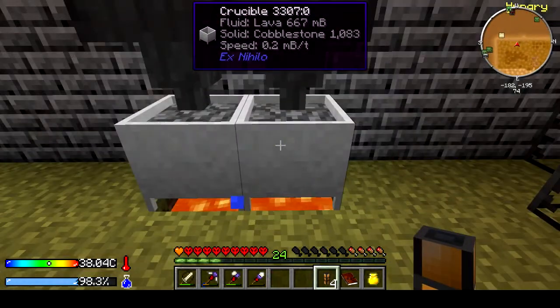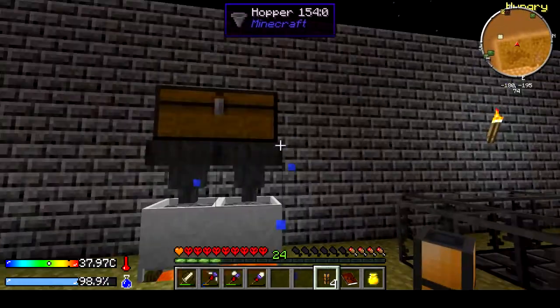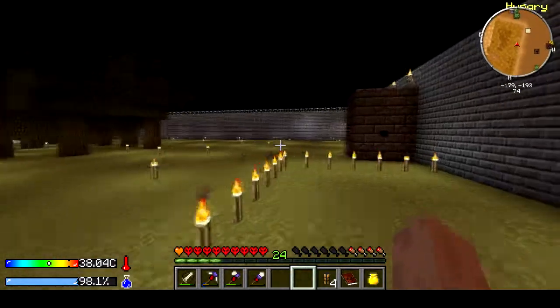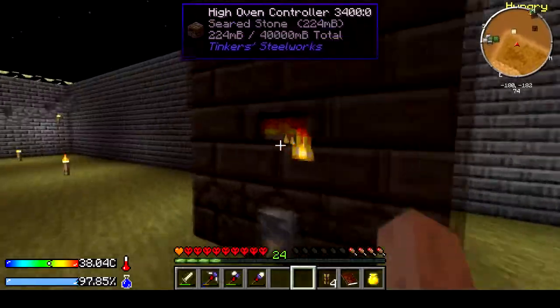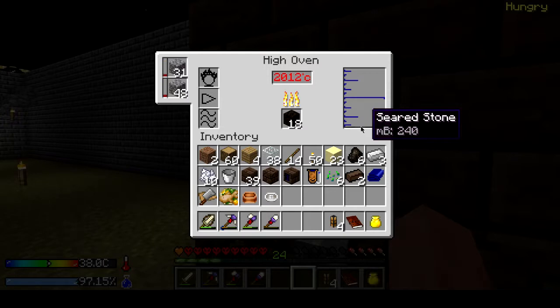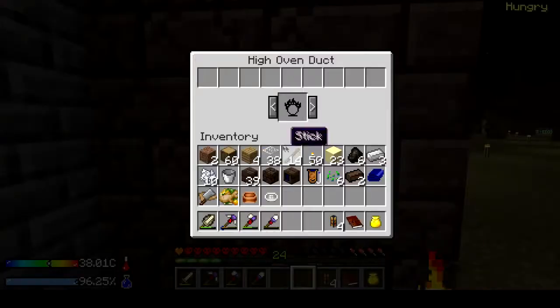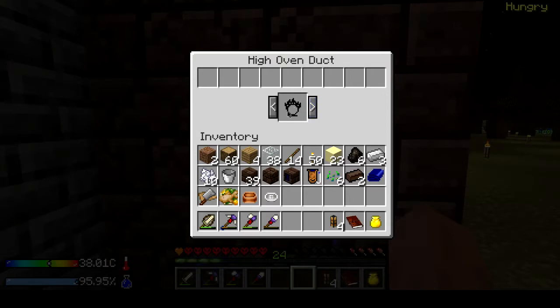We don't have any lava yet — we've got half a bucket in each, but that's not enough. Let's go see how this is melting down. We've got a quarter of a bucket of metal, and it goes above two thousand! You can see this is smelting way faster.